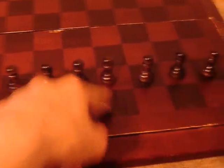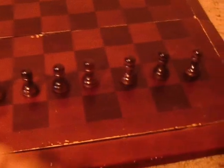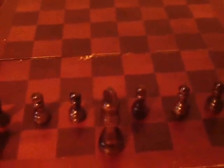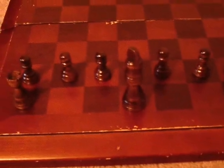Queen and king go in the two middle back squares. Keep in mind, if you have pink pieces and violet pieces, violet is always going to be black and pink is always going to be white. The lighter color is always white and the dark color is always black, no matter what colors your pieces actually are.